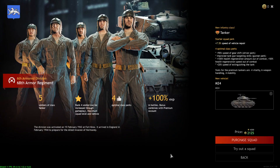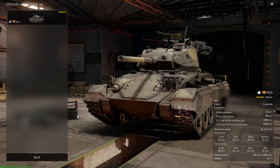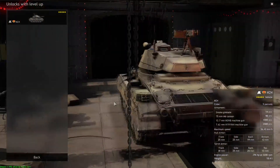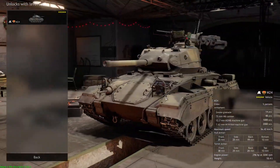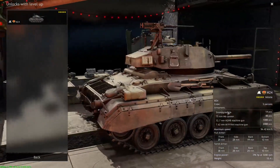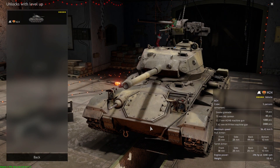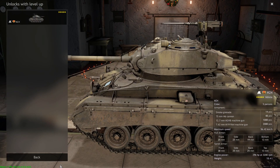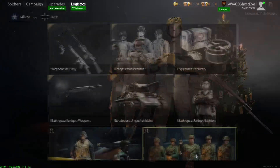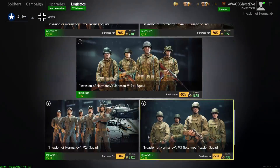The M24 Chaffee Squad — do not buy this. The Chaffee is a really cool vehicle and great at its BR in War Thunder, but in Enlisted against Tigers and Panthers, its mobility isn't going to do anything for you. Unlike the Hellcat with a 76mm cannon that can penetrate Tigers and Panthers, this 75mm gun will struggle. Unless you get a side shot, you'll be lucky. In Normandy, I'd even take the Hellcat — it's way more competitive than the M24, especially for 20 bucks.